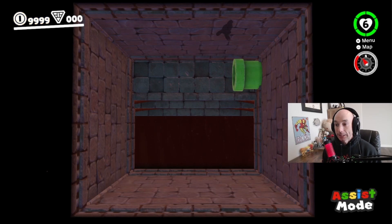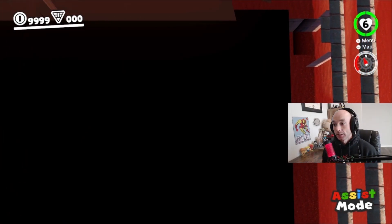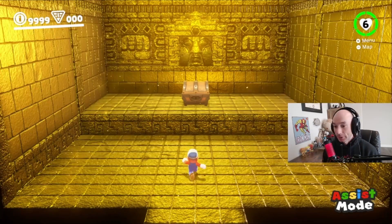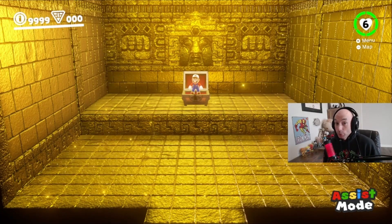Then you're going to head this way slowly — the camera's super weird — until you can kind of see where the Sphinx entrance is. And you're just going to go towards it. And look! Second moon. And there you go, you got two moons easy with one glitch.